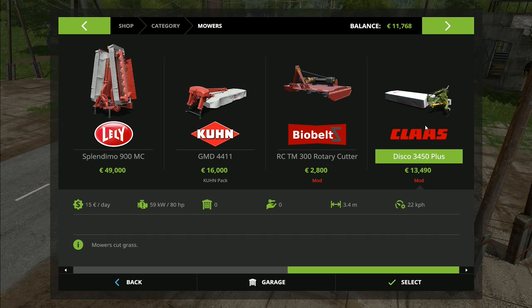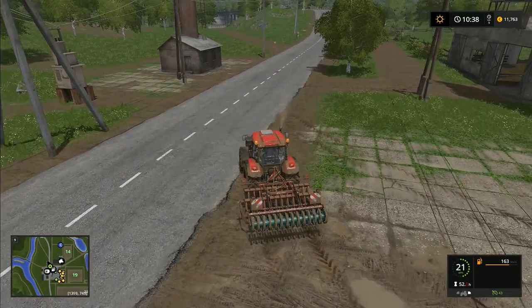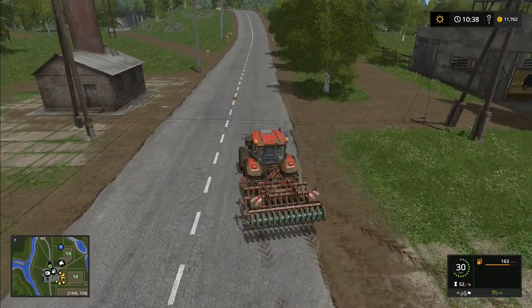We also have the new DLC's side-mounted mower, which is quite a big one for a side-mounted, and finally the Claas Disco 3450 Plus, which is a modded side-mounted mower. It's your vote, it's your game - head in the comments below, or mouse over to the top right corner where a card should have come up so you can cast your vote.